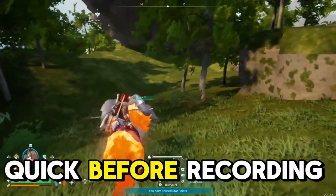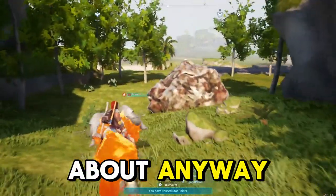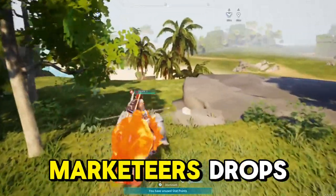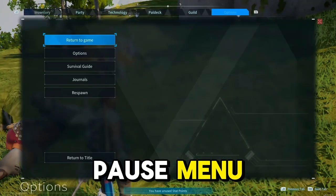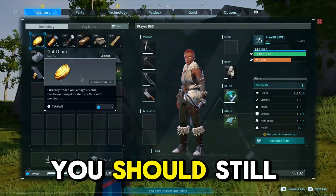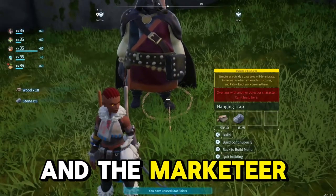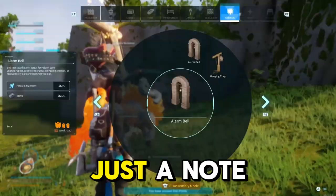I did test this before recording and it worked. To continue with this money-making method, collect the black marketeer's drops — the keys and the coins. Then hit the pause menu, go to options, and go down to return to title. Simply log back into your world and you should still have the same amount of coins. The marketeer should be spawned right back for you to rinse and repeat.